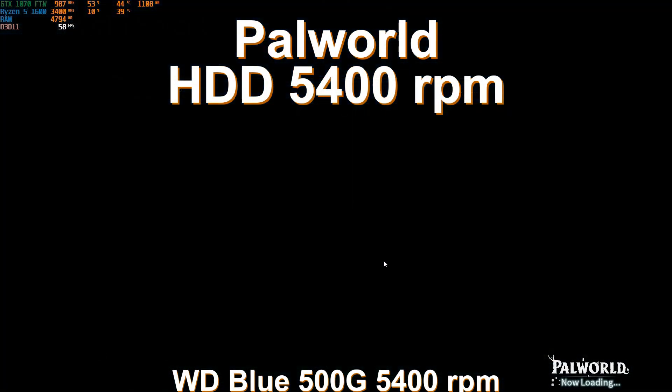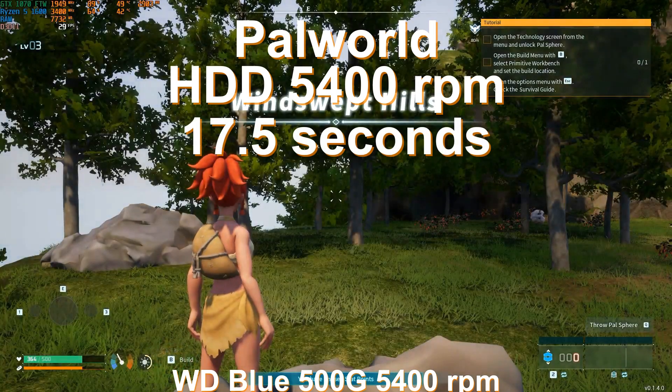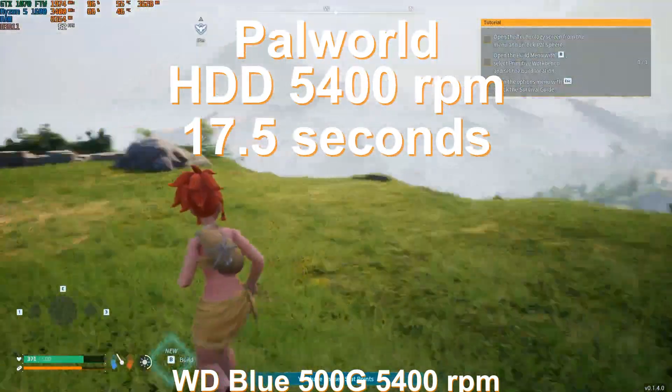Just for fun, I also tried a HDD at 5400 RPM — a Western Blue 500GB. I tried it just because I have it; I hope no one is using a 5400 RPM HDD. But why not? The loading time is 17.5 seconds — only 0.14 seconds slower than the 7200 RPM drive.